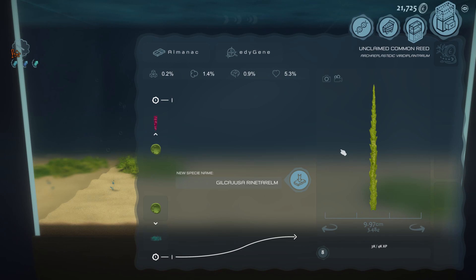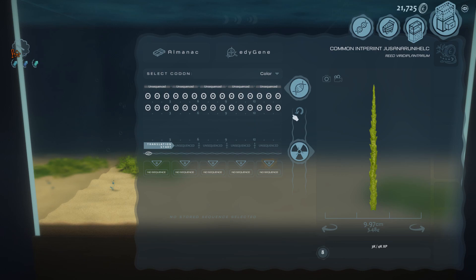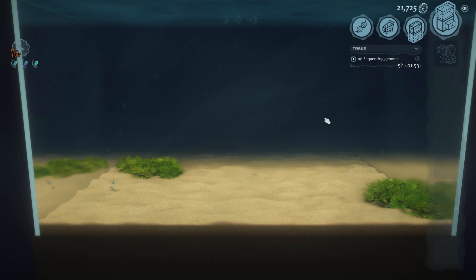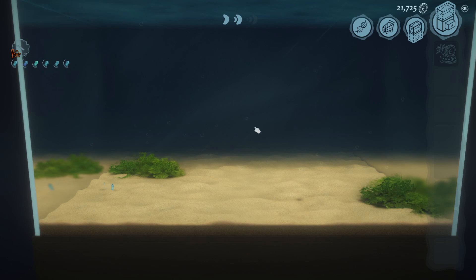I took a clipping of it, and the first thing I want to know is what is this — and it's a reed. I put it in the almanac. This part, if you want to read about it you can. There's some information up here I haven't quite figured out — I think this is health maybe, but I haven't figured that out yet. When I do I will share that information with you. The big thing is I want to be able to mess with the DNA. So the first thing when you get something new is you need to sequence the DNA, and it takes about two minutes. You can't really speed it up even with time lapse — it just takes about two minutes. So I'm going to keep letting it run; maybe we'll get another one to grow. After two minutes we will start messing around with our reed.